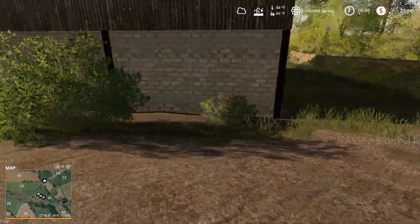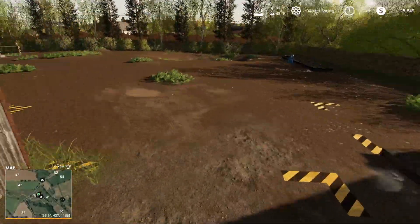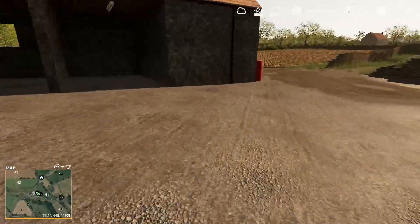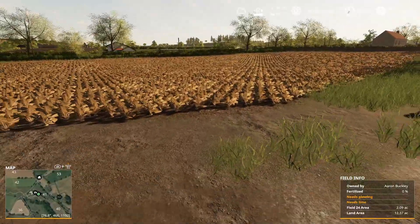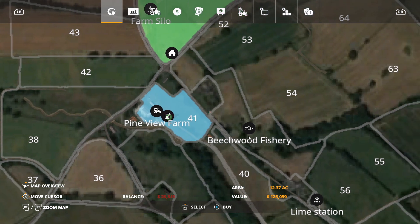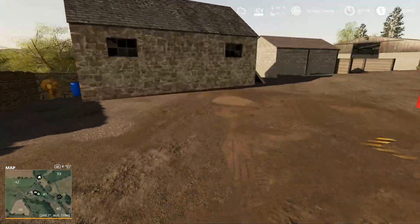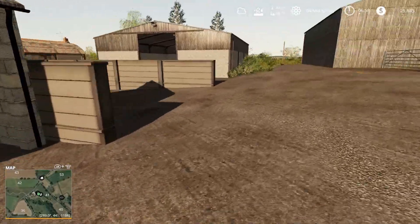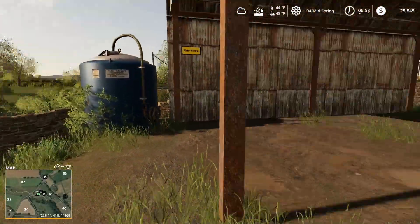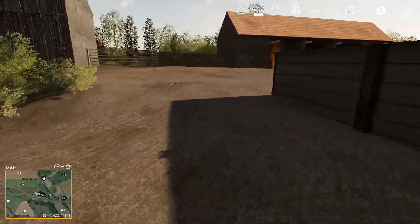Right down here is another farm - it's called Pine View Farm. As you can see it has a lot more space than ours right now. It looks like it has a pig area, so we could start doing some pigs, manure, sheds, lots of storage. How much is this going to cost? 125,000 - we can do that. We also get field 41 which I'd probably plant some trees on for forestry. There's a nice little storage area in here and a water station - a plus.